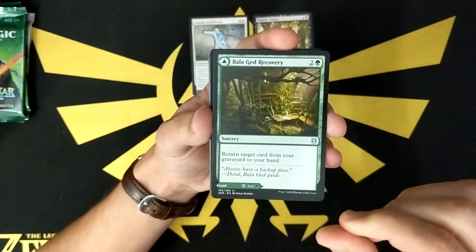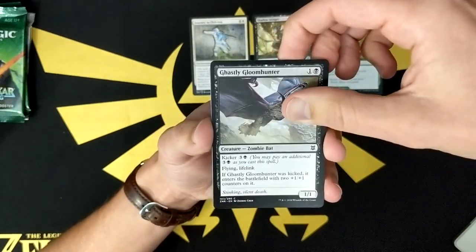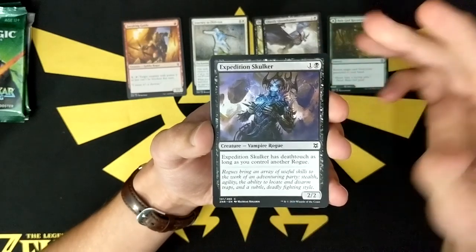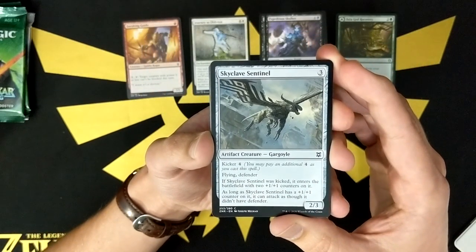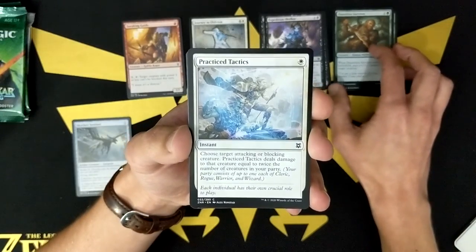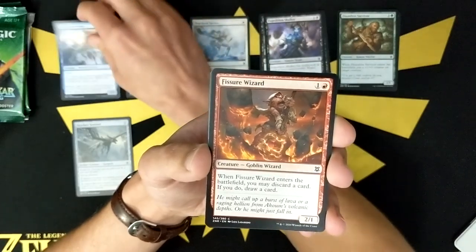Ballad Ged Recovery — return target card from graveyard to your hand, or enters as a tap land. Not bad. We've got a Ghastly Gloom Hunter — flying lifelink that you can kick. Not too bad. Sneaking Guide — makes little things unblockable. An Expedition Skulker — more rogue tribal. Sky Clave Sentinel — I think I did get one of those out of my pre-release kit. We got a Dauntless Survivor. Practiced Tactics. An Expedition Diviner — when this creature dies, draw a card. Nothing too crazy there.